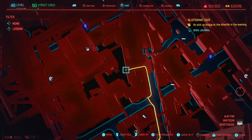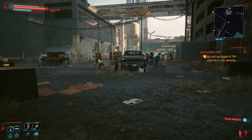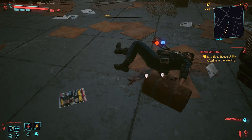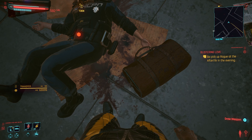You'll know if you're in the right location as you'll come across a large gathering. Once you're there and facing the gathering — if you come in the same direction as me — it's just to your left. You don't have to do anything; the corpse with the item is on the ground.